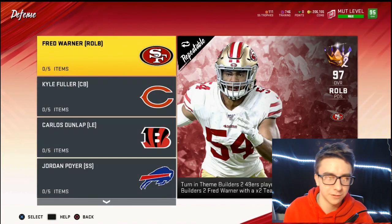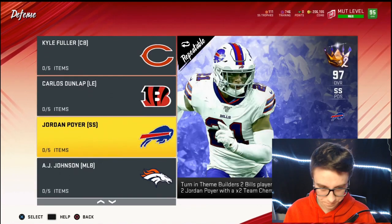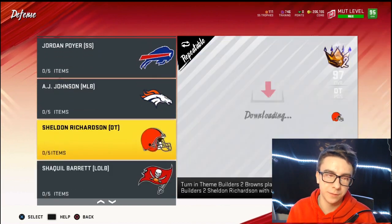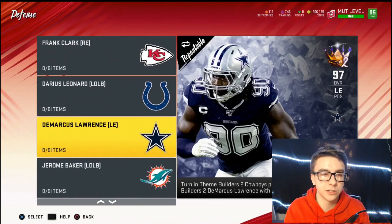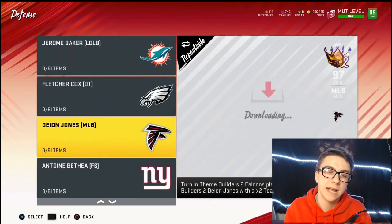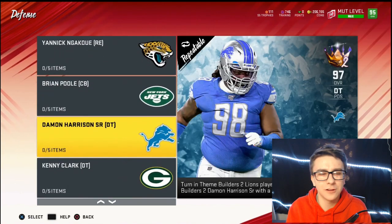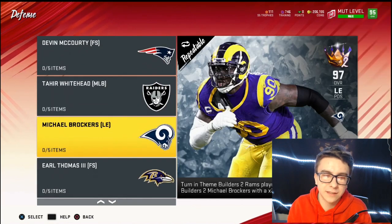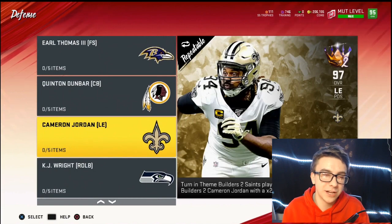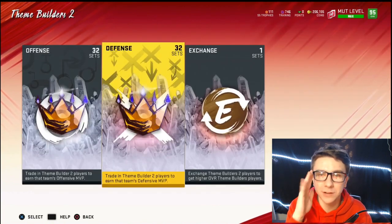On the defensive side: Fred Warner, Kyle Fuller, Carlos Dunlap, Jordan Poyer, Uchenna Nwosu, Sheldon Richardson, Shaquil Barrett, Jordan Hicks, Melvin Ingram, Frank Clark, Darius Leonard, DeMarcus Lawrence, Jerome Baker, Fletcher Cox, Deon Jones, Antonio Bethea, Yannick Ngakoue, Brian Poole, Damien Harris, Kenny Clark, Shaq Thompson, Devin McCourty, Tahir Whitehead, Michael Brockers, Earl Thomas III, Quinton Dunbar, Cameron Jordan, KJ Wright, TJ Watt, Justin Reid, and Jarrell Casey.